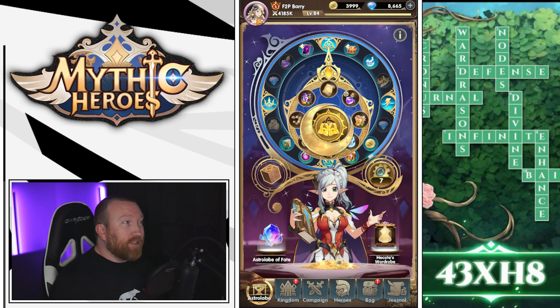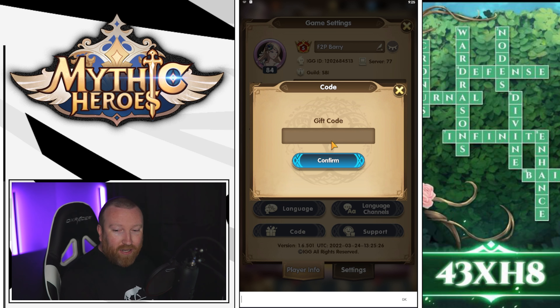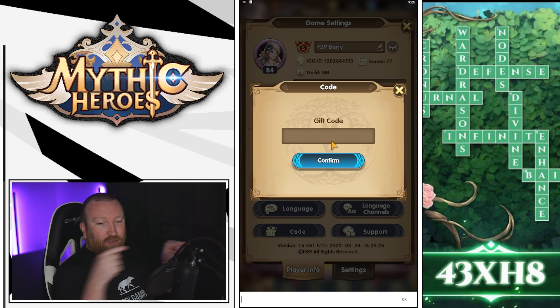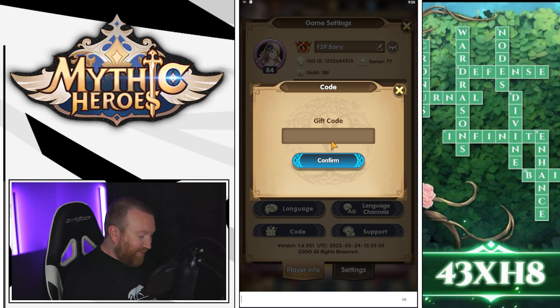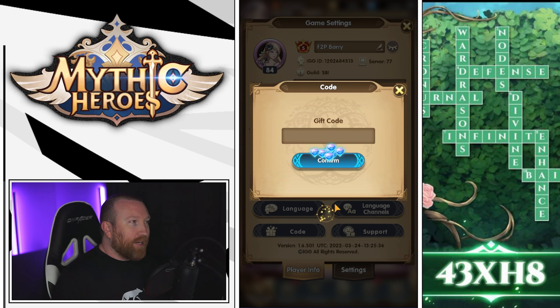I want to make sure you guys don't miss out on any of them. This one right here is brand new — you guys can see it down over in the corner there. 43XH8 is going to be the code that will net you another 400 diamonds.